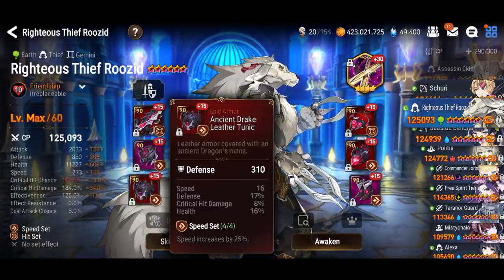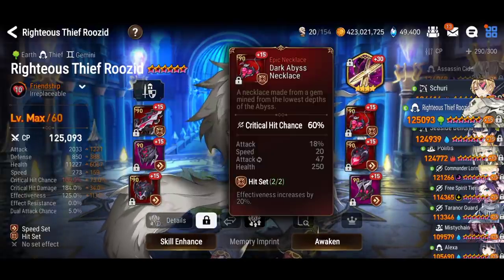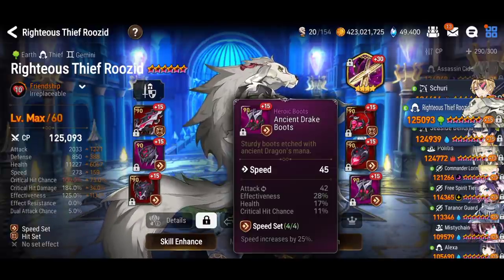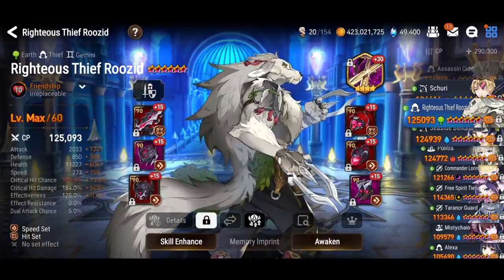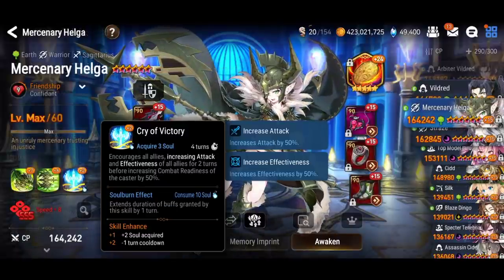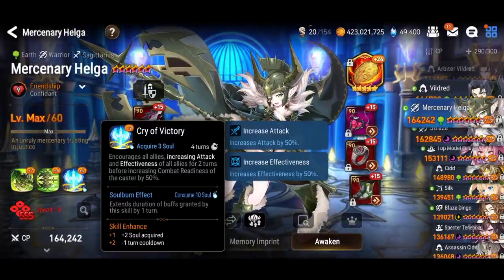For Rosid, I have a lot of speed and high effectiveness — you don't need more than 85%. He's at 100% crit chance for earth content; you only actually need 85% because you're at elemental advantage. He has some crit damage and attack for extra damage.